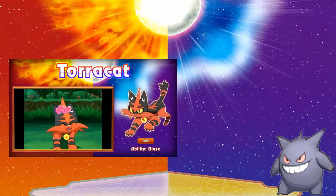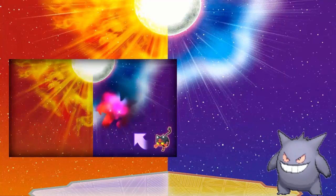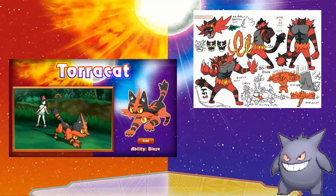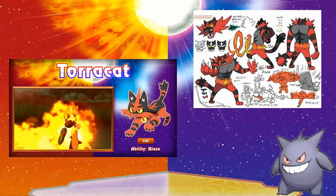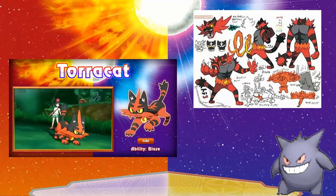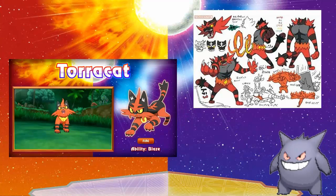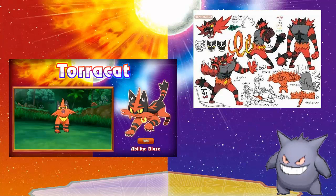Next is Torracat, which is the second evolution of Litten. I have the Chinese leak showing the final evolution for this one too. When I look at Torracat I don't see the connection — the only thing that makes me lean toward believing the leak is the collar.